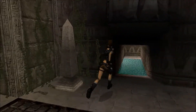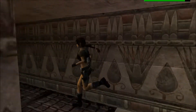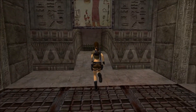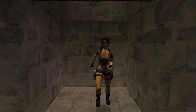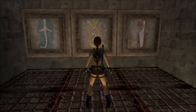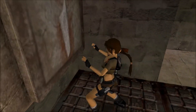I believe we'll do the mirror chamber next. We'll get one of our five secrets in there. It's going to be red, blue, and yellow.